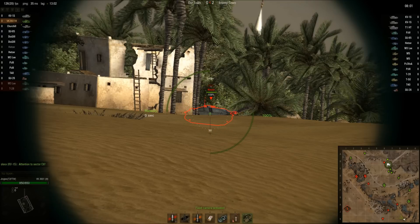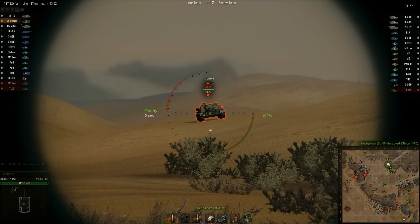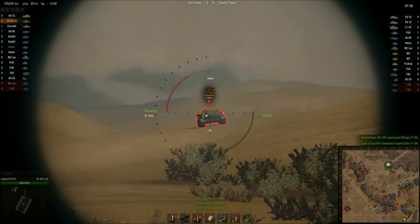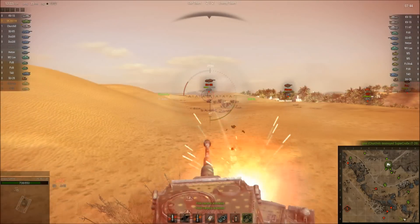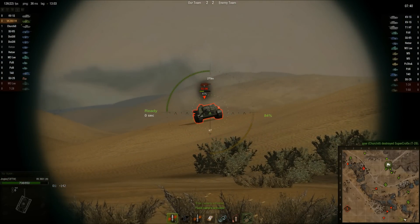SU-85. I haven't spotted him yet, so I'm trying to get this Hetzer. Then I do spot him and I think, well, he's the bigger threat. He bounces off my gun mantle with that one. Penetration — as you can see. And then he actually puts one through my driver's hatch. Enemy armour is damaged. But now I've got my hull angled and the rest of his shots are just bouncing. I only need to hit him one more time.